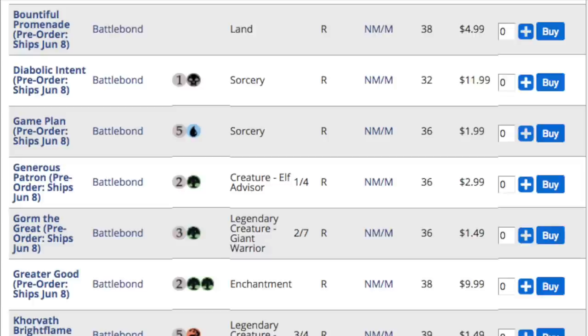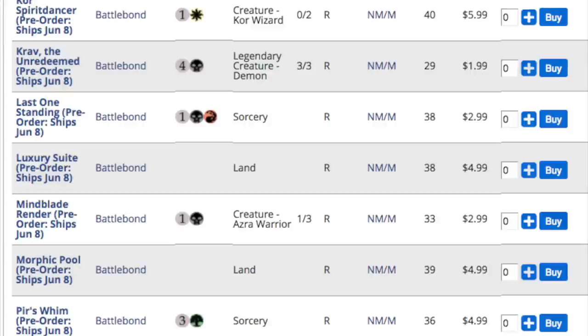Diabolic Intent is good, Greater Good is good. You do have multiple rares where you open a pack and can actually get the price of the pack back. A lot of people are dismissing the set, but they're confused — the same people said Hour of Devastation would be amazing, when I said it would be the worst expected value set in the history of the game outside of Dragon Maze.